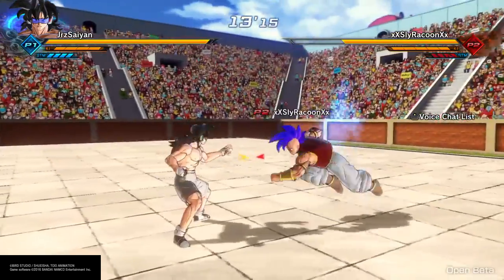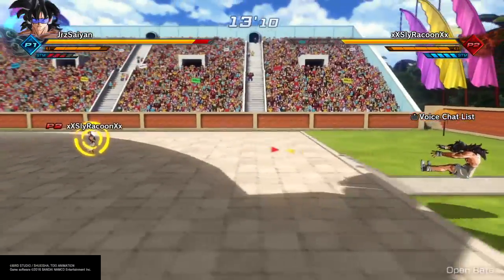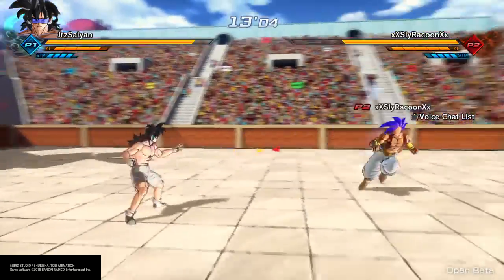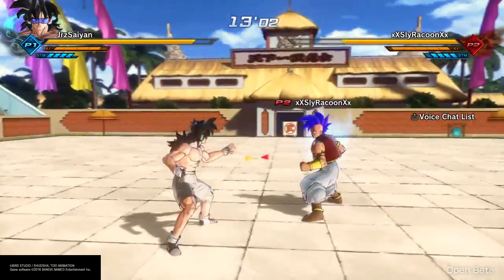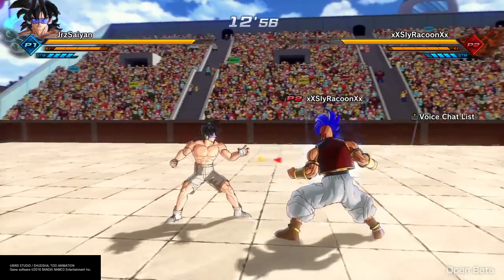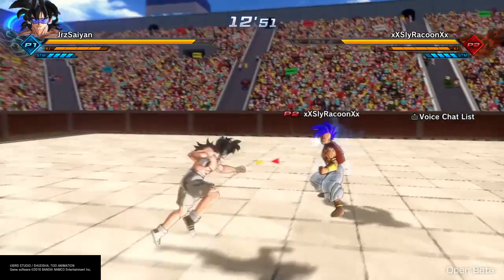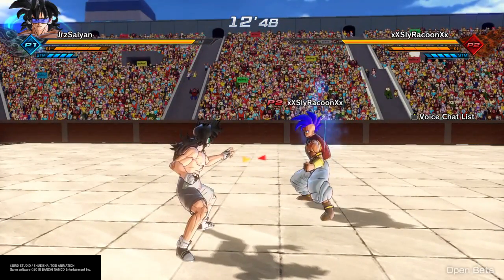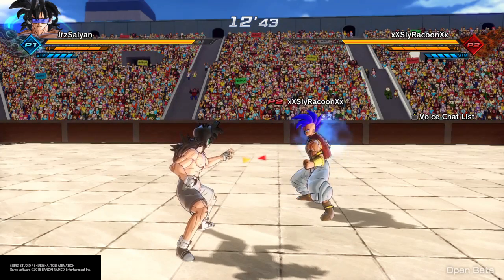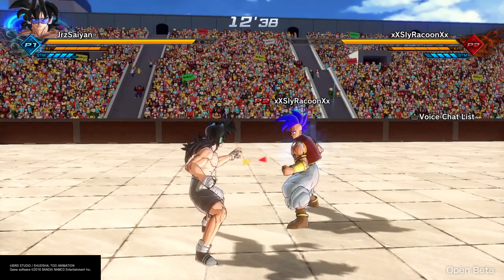It's important to remember: if you double stamina break someone it'll just send them flying, so make sure not to do that because then you waste all that time you could have spent wrecking them. Another thing to mention — it's extremely useful, just like Sly said. You want to make sure to link stamina breaks with combos, because linking them with a combo is so much more effective. You can link them into a super or an ultimate, which is what you really want.